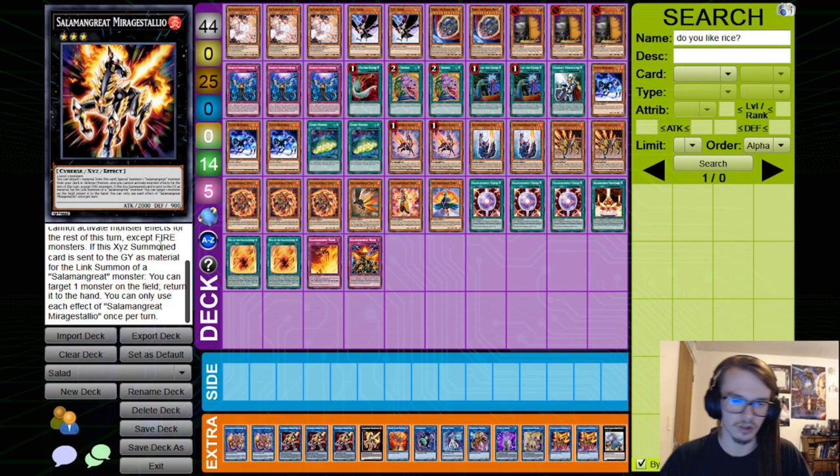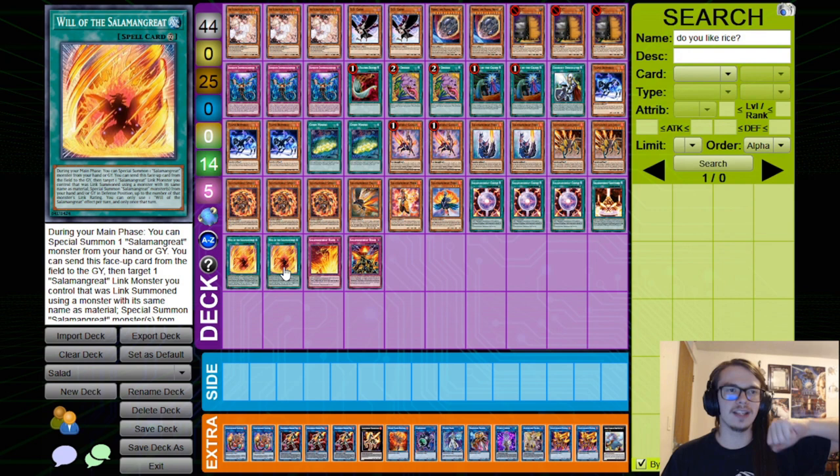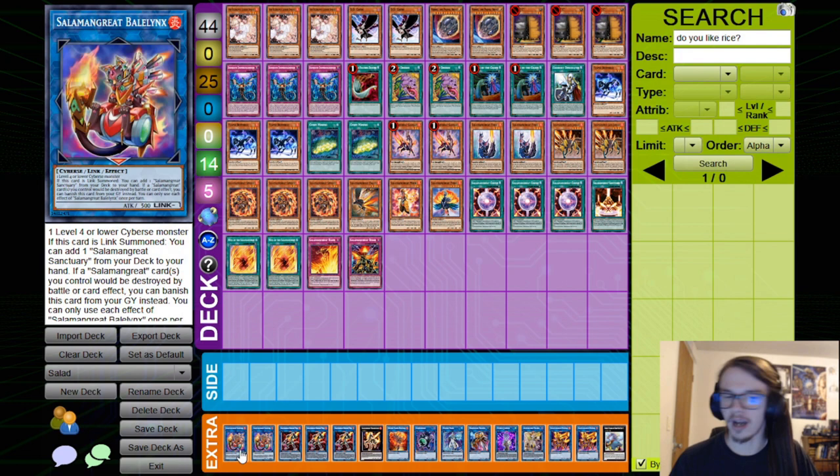Bailinx is a Link 1 that requires any level 4 or lower Cyberse monster. On summon, it adds Sanctuary to your hand, and you can banish it from the grave to protect your Salamangreat cards — including Will and Sanctuary. Since it banishes for cost, it's not an activated effect that can be stopped. Sunlight Wolf: if it uses itself as link material, you can add a Salamangreat spell or trap from your graveyard to your hand. Also, if a monster is summoned to a zone this card points to, you can add back a Salamangreat monster from your graveyard. However, you cannot summon that monster or monsters of the same name for the rest of the turn.